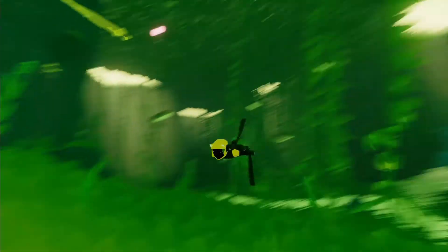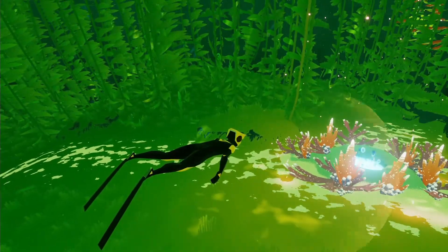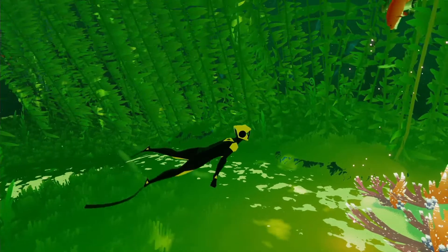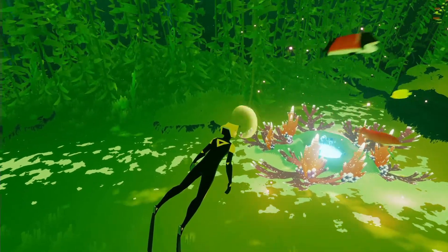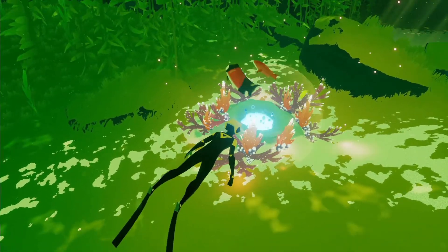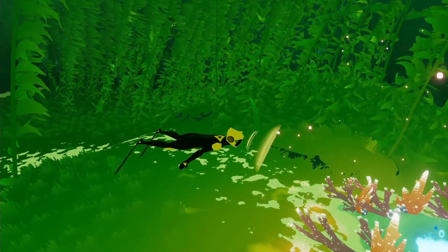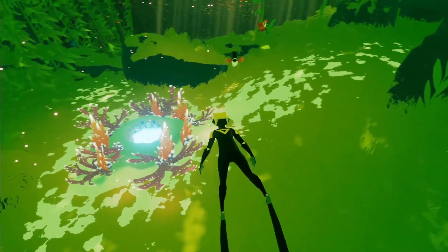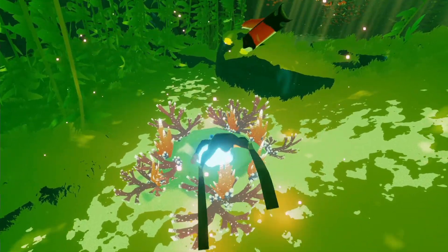Now, also communication - if you hold down the space bar, it sends a little sonic pulse. And that can attract fish, it can repulse fish, it can get people's attention. You can tap it several times. So you've got a variation of communication options.